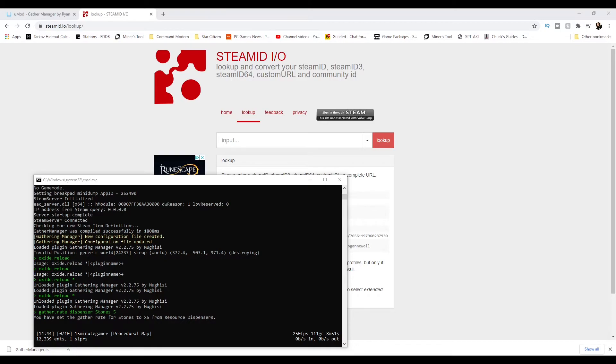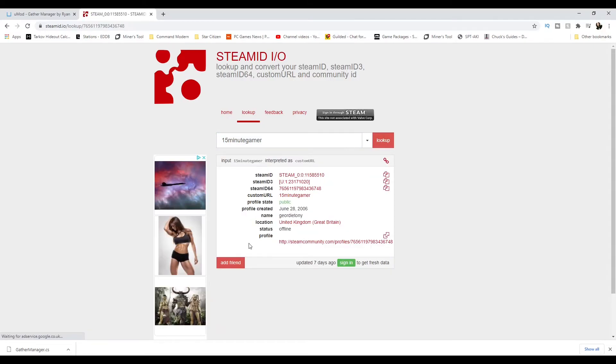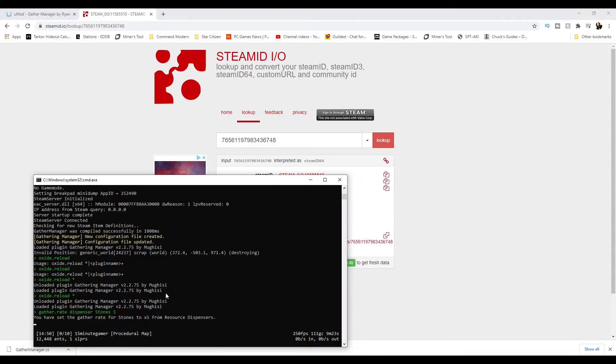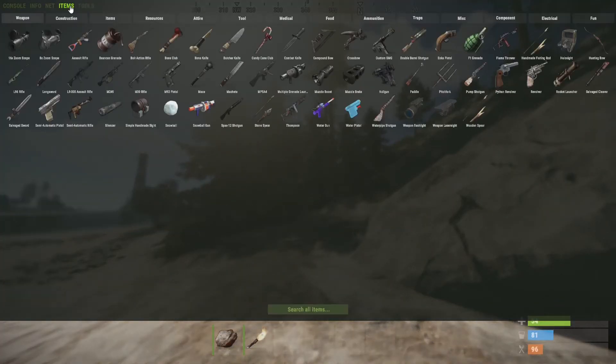The last step is making yourself the server admin so you can use noclip, give yourself weapons, materials — everything. Get your Steam ID from steamid.io (it's easier than finding it in Steam). Copy that long 64-bit number, go to your server console, and type 'ownerid [your Steam ID] "YourName"' — remember to include the inverted commas around the name with spaces. Press Enter and you're now the server owner.